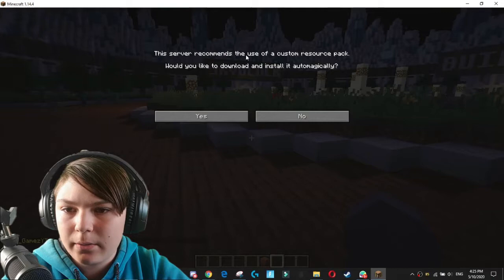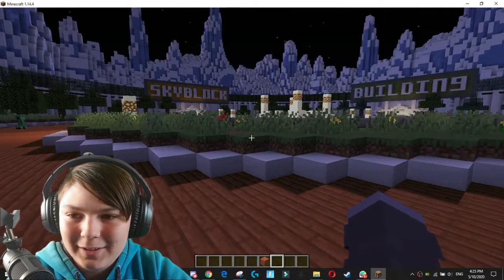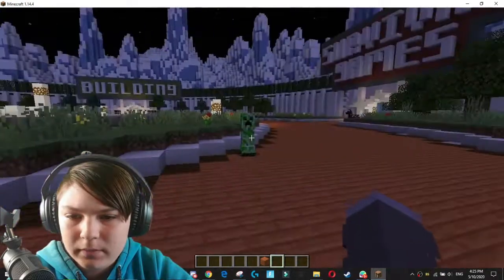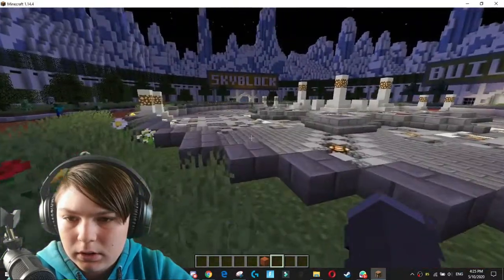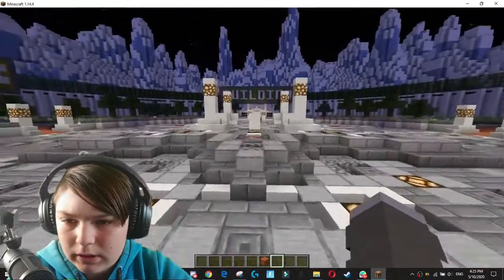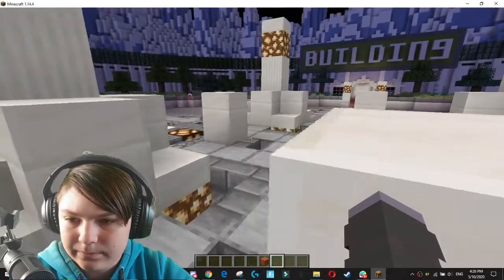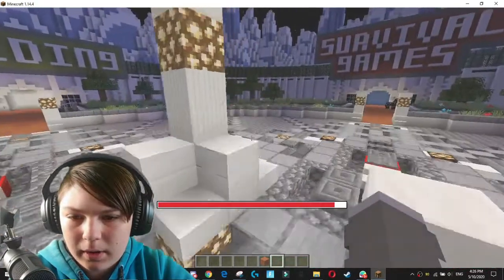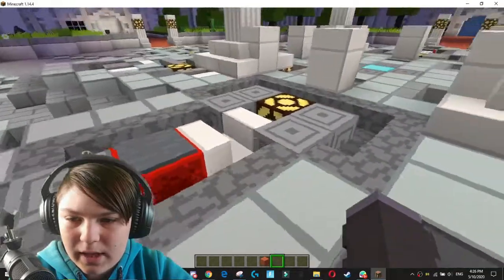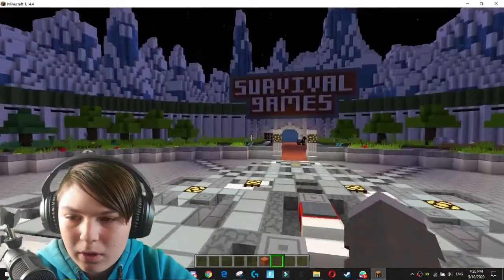And as you can see, it says: 'This server recommends you use a custom resource pack. Would you like to install it automatically?' We press Yes, and it will download the resource pack and install it. That took a moment, but it's working. And as you can see, we now have our custom resource pack. That's how it works — and it will happen for every one of your players.